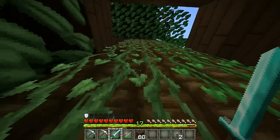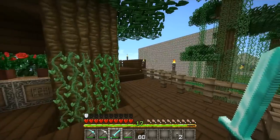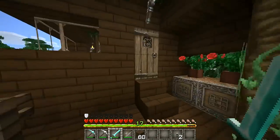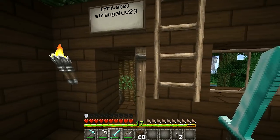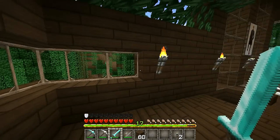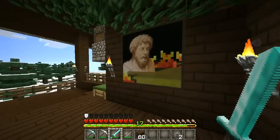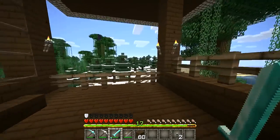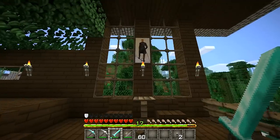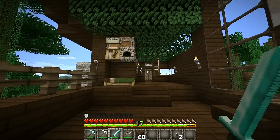To get up to my treehouse, you just climb up the vines here. And the first door you see on the left is my humble abode. On the right, I built a little balcony just for the view, but I will get to that in a little bit. Let's head inside. Right here is my little foyer area. I used to have my crafting table and stuff right here, but I extended my house out a little bit so I moved everything around.